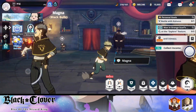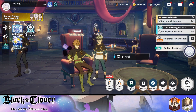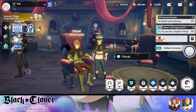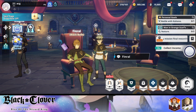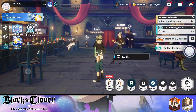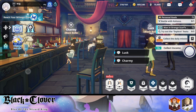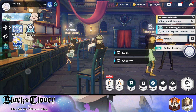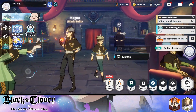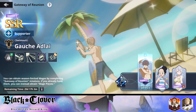I actually think the fact that they're releasing two of the best characters early in the game's release is amazing for free-to-play players. As you're progressing in this game you are getting so many resources — free-to-play accounts have over 400 summons saved up. It is insane how many summons people have prepared to get any character they want. So when they release Noel, and also the Gateway of Reunion which I'll talk about, you have a ton of resources ready.